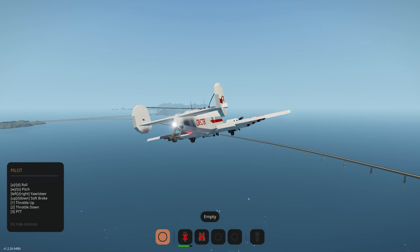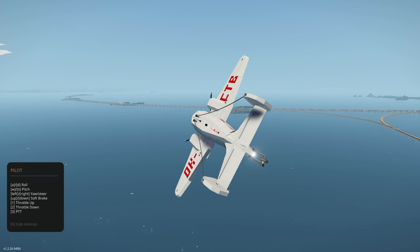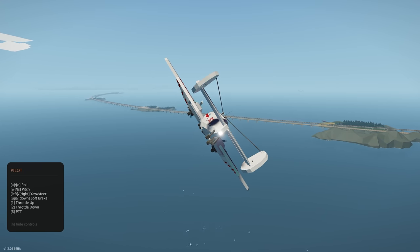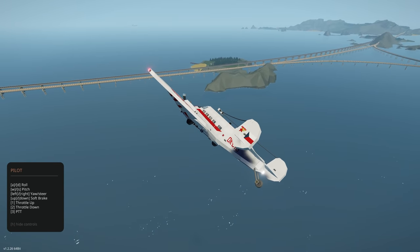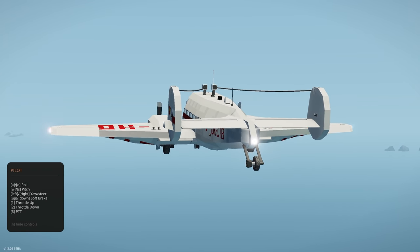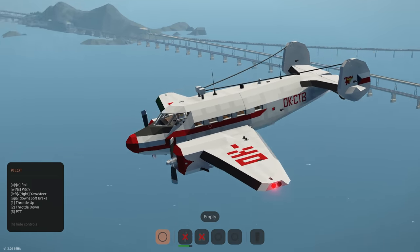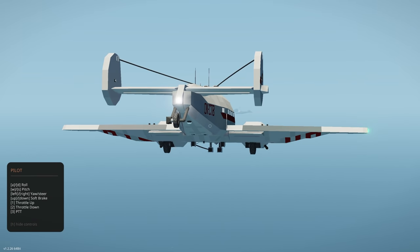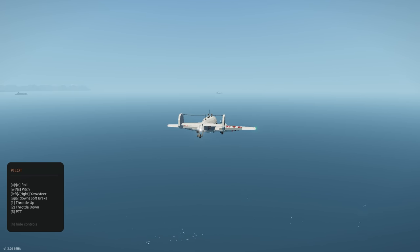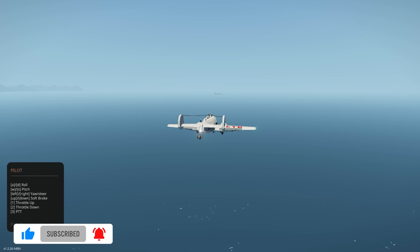Disabling the altitude hold and going back to manual flight — beautiful plane. There's no forced stabilizer, which I like, because you can maneuver freely. I think the creator has done a great job and I think you'll all agree — this plane is spectacular. Another lovely creation to end this episode. As always, creations are linked in the video description. Let me know in the comments which creation was your favorite, and don't forget to like and subscribe!